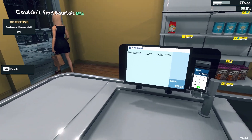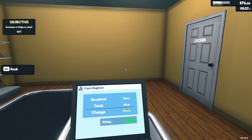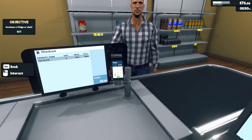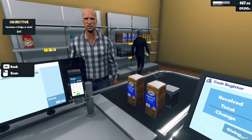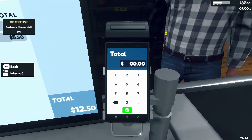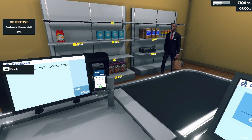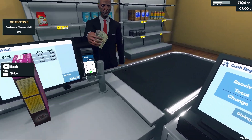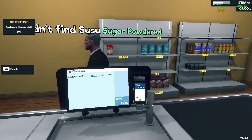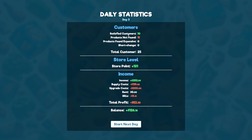One flour — 3.50. One flour, change. Someone wants milk — but I don't have a fridge, so you'll have to wait until the store is bigger. Two teas — eleven dollars. Some of them are coming in really late but that's fine. Couldn't find milk — everybody's looking for milk, it's so sad. Change is one. I can finish the day — day four statistics. Upgrade costs 200.